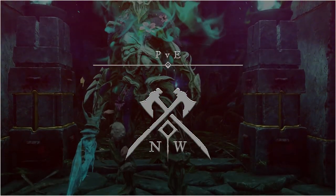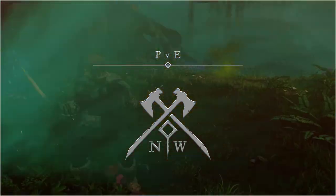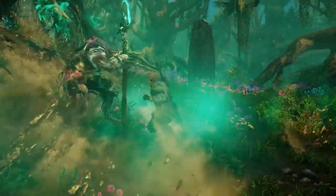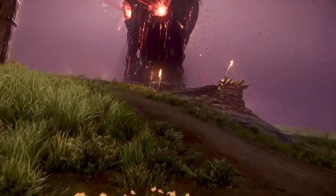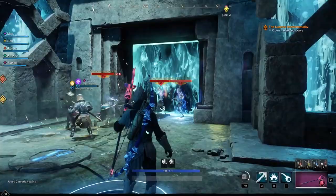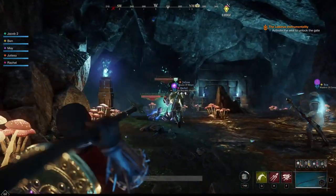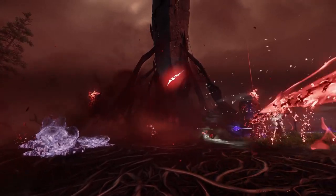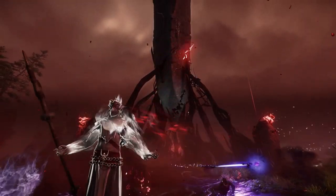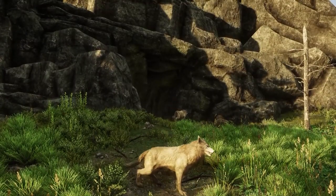There are several different ways you will encounter mobs in Aeternum: Invasions, Expeditions, Corrupted Breaches, and Wildlife. Invasions are specific to a territory and consist of a wave-by-wave horde of corrupted aimed at taking the fort. Expeditions are your dungeons of New World — exciting areas that are fun to explore and level at. Corrupted Breaches are a good source for Azoth and a smaller point of interest than Expeditions.